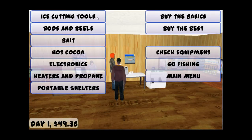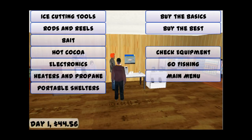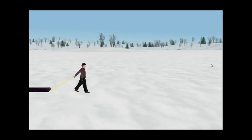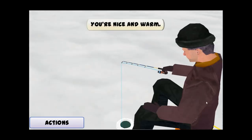On day one, you won't have a lot of money, so you'll need to stick with some inexpensive bait and tackle. That means you'll only be equipped to fish for some of the smaller species, like bluegills and crappies at first. A day in the game lasts about 15 minutes of real time. Your progress is saved automatically, so you can quit the game and return to it any time.